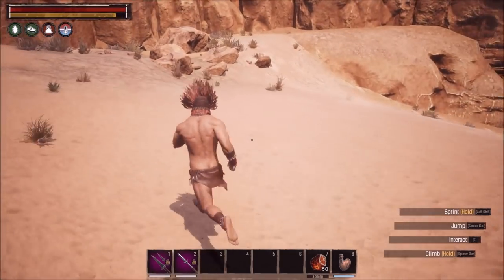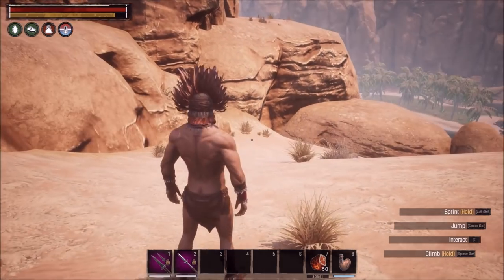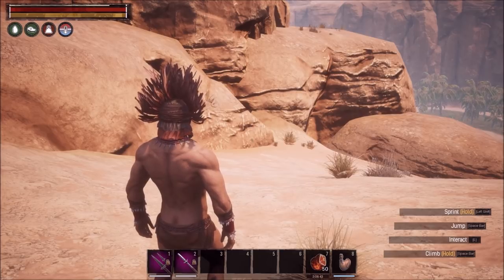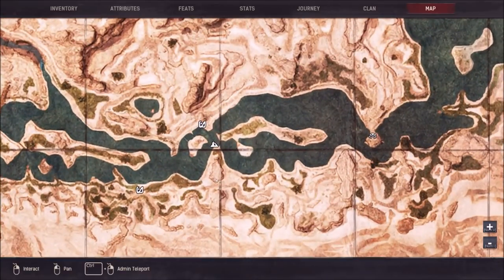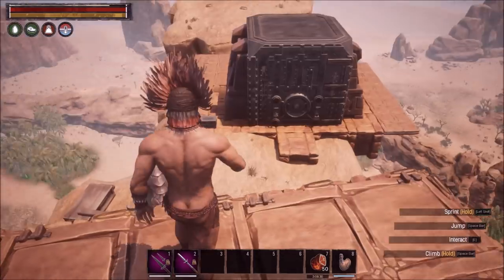One of the other benefits of having a hyena pet versus a shellback is that they do have a cripple effect. So once you pick them up and put them in your pen, let me show you what the ratio looks like, and then we'll bring the greater version to show you how well they attack. I'm going to port over to my base — I'm in admin mode but I don't have any damage cheats on, I'm just able to port throughout the map.